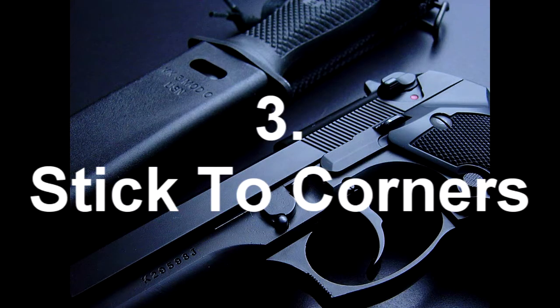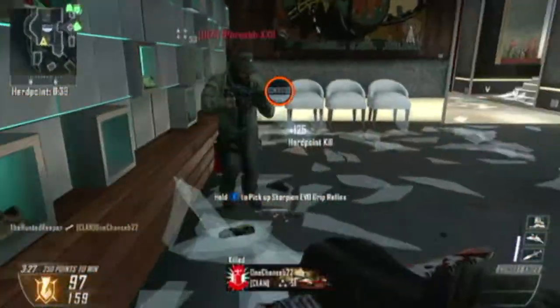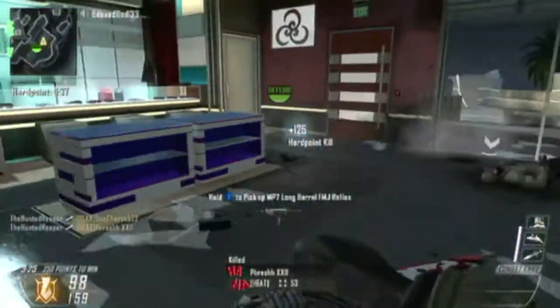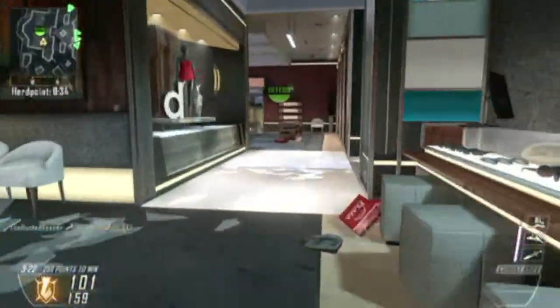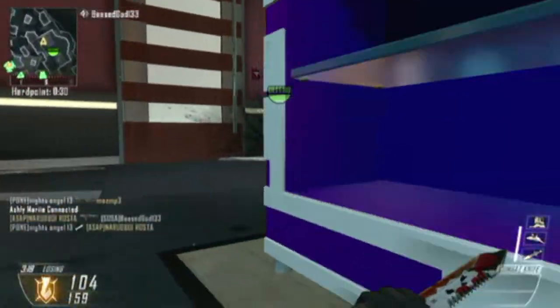Three, you're going to stick to corners. There's no reason that you should be out in the open, and you're going to try to play Hardpoint a lot because they're easy to flank. Flanking is probably the best tactic as someone who uses the knife. If you don't flank, you're probably not going to get kills because you're not going to face someone head-on.